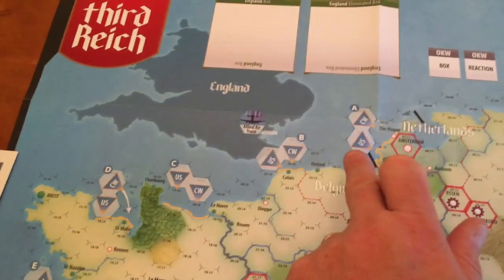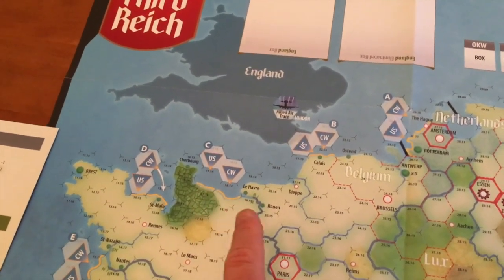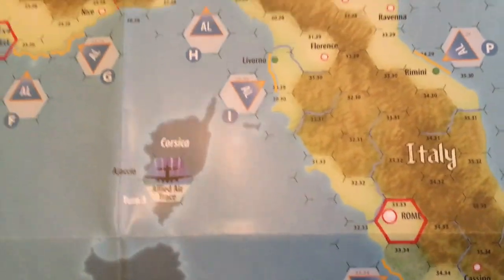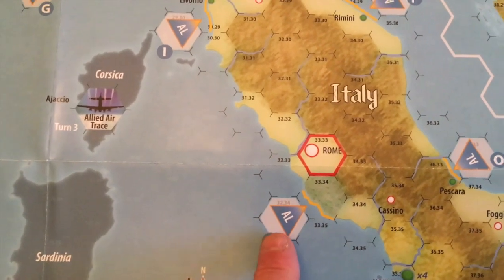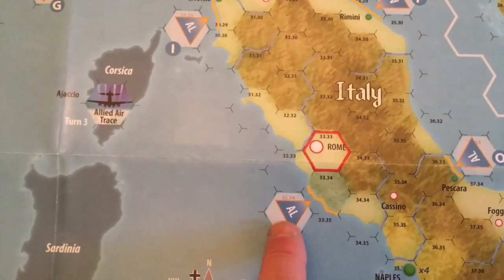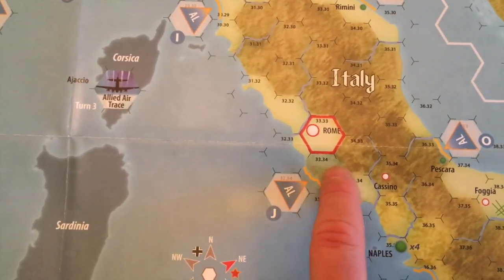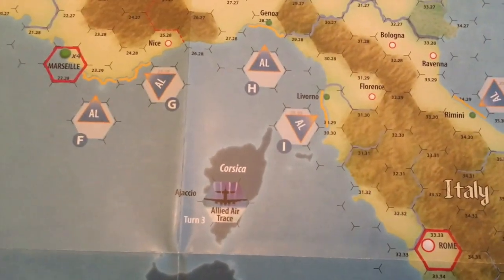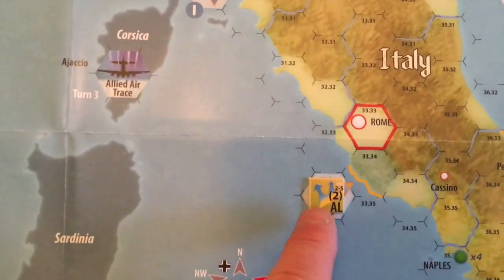Let's show you beachhead locations. According to the rulebook, they represent the first mile or so of the hex that's being invaded. For example, this one's south of Rome — that represents the beachhead used for Anzio. They're landing here in the marsh. When you're doing your invasion, you use these beachhead markers.